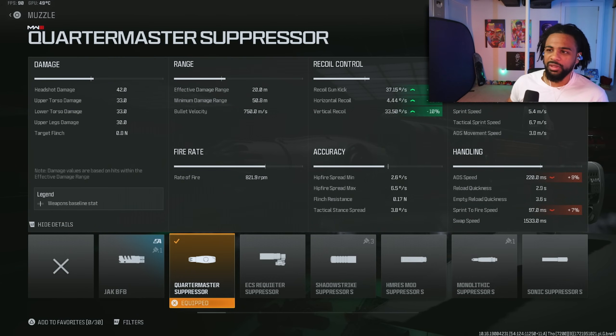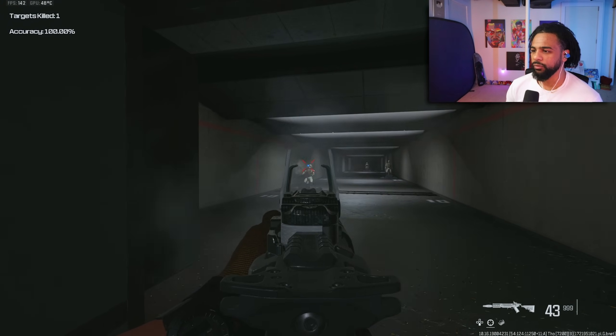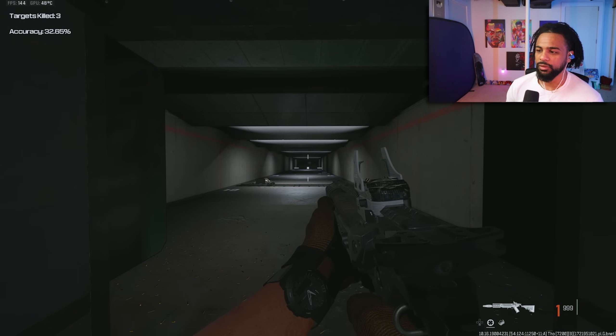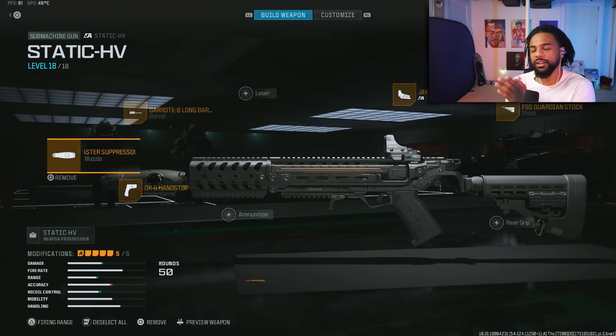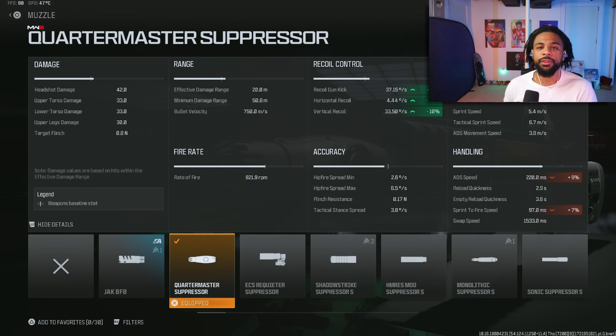If you want something a little quicker, try the Static HV. It has really good damage range from 0 to 20 meters and since it's an SMG, you already know the ADS and sprint-to-fire speed are excellent. The recoil on this build is very easy to use — it might actually be better than the STG. If I had to pick between the two, I'd probably take the Static HV. So that is my top five best class setups for Season 5. Drop a like if you enjoyed, and click this video to learn how to unlock the new suppressor and underbarrel.